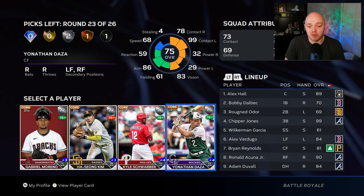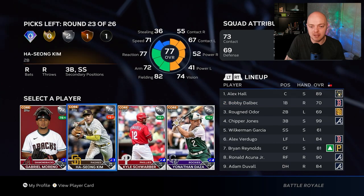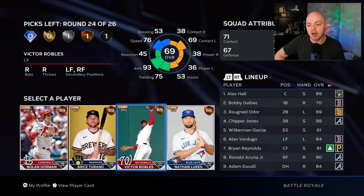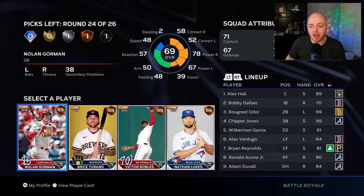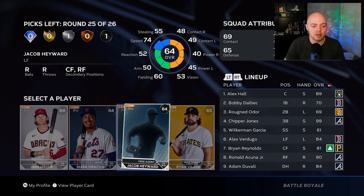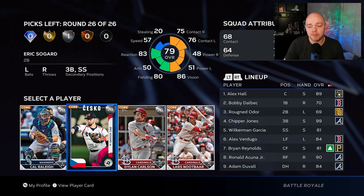Silver round: Kyle Schwarber could be a great bench bat or play first base, which we need. Bobby Dalbec was planned as a bench bat, so Schwarber goes to first and Dalbec goes to the bench. Three rounds left — silver, bronze, and common. Nolan Gorman: he's our lefty bench bat, hits righties pretty well, so in clutch situations we can sub him in. Common round doesn't really matter. Final round: Cal Raleigh has good power, others have good contact but not power — I'll just take the card I need for mission grinding.